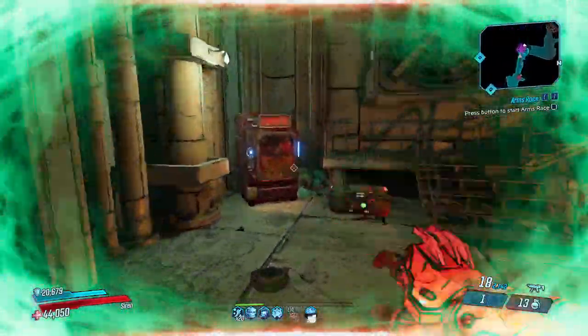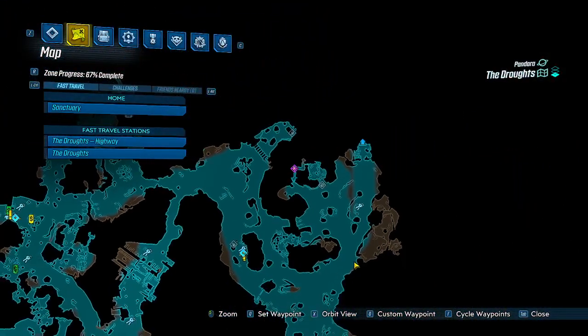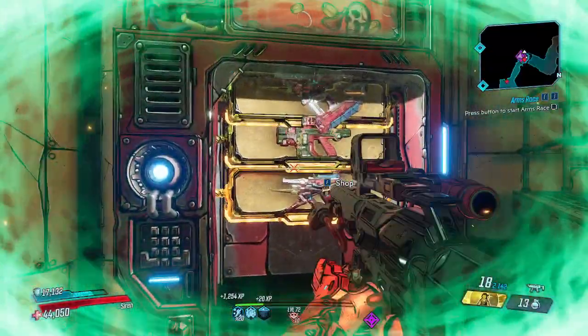And there it is, right here on the map. And inside is the Phasor, Bitch, and Bangarang. Pretty good!